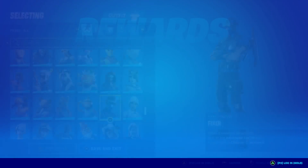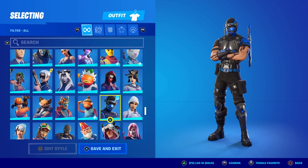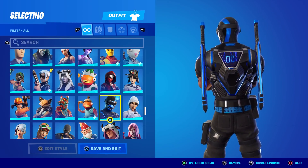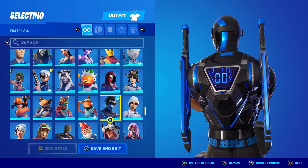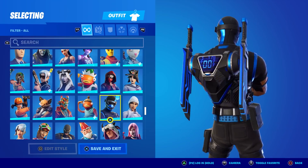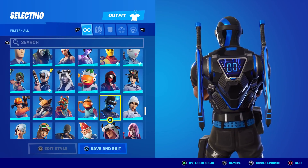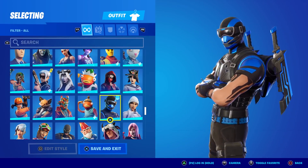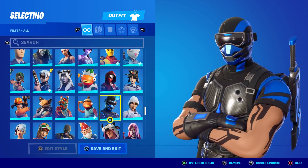Here he is in the locker. It says 'when it needs to be perfect' and he's part of the Advanced Forces set. That back bling is going to be a really awesome-looking kill counter — probably the best one we have yet. The only drawback is the pickaxes on the back bling are kind of big and obtrusive, so we'll have to see how that looks in-game. But the color scheme is phenomenal — that awesome deep blue and jet black just looks great.